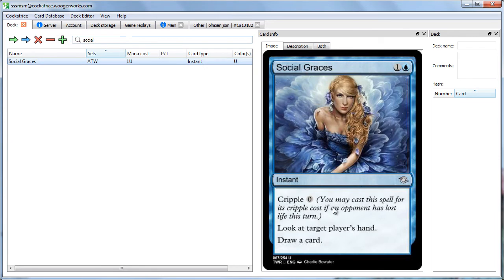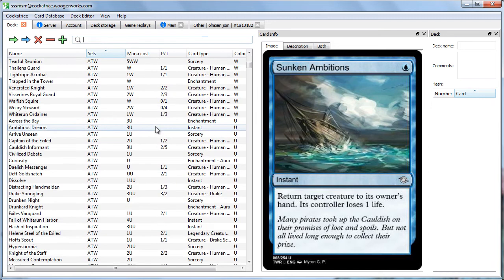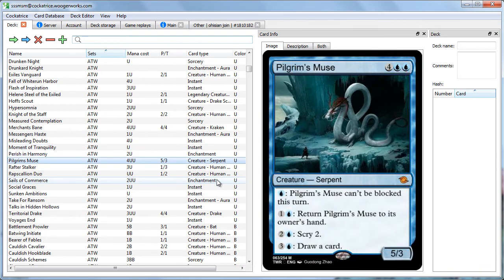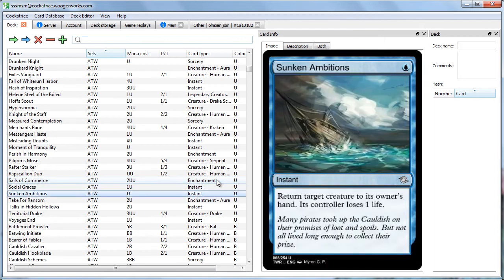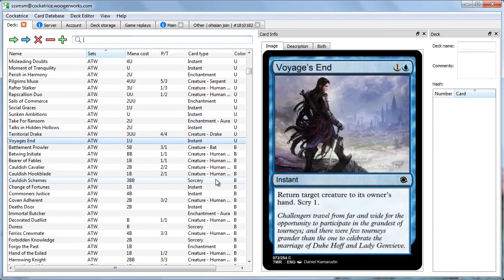Social Graces is basically just a Gitaxian Probe as long as you cast it for its Cripple cost. And since we're in a set that seems very much a tempo set and wants your opponent to lose life, in blue we have Sunken Ambitions — returns a creature to its owner's hand and they lose one life — basically just a Vapor Snag with a different name. There's lots and lots of cool blue cards. We're finally getting a set with some good blue, and I'm really looking forward to playing some good tempo and card advantage decks with this set.